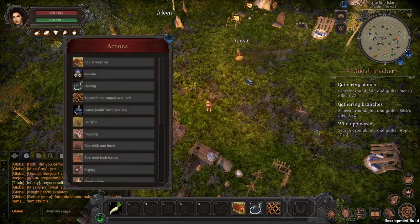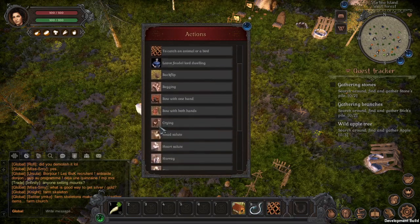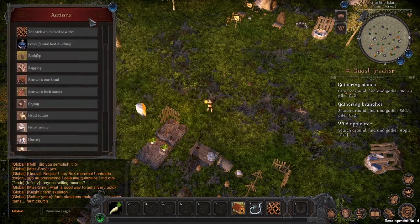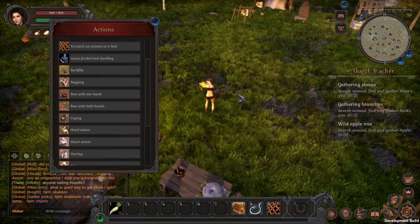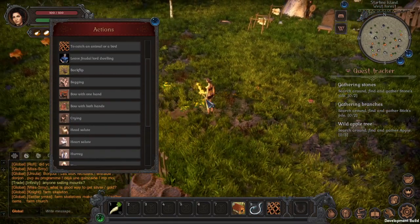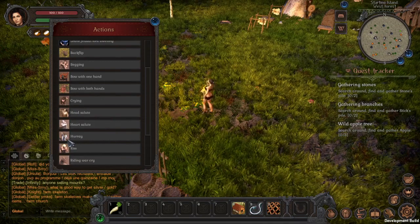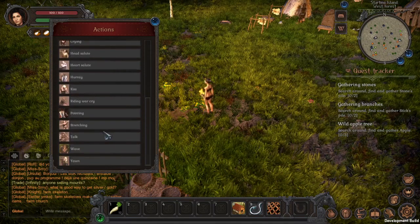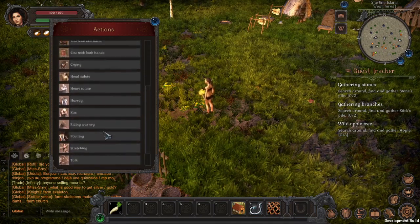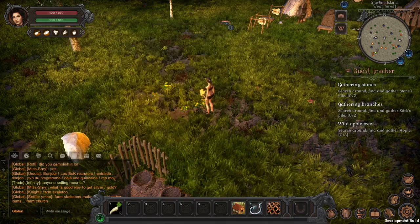Then we have actions/emotes. I can do crying — my character is actually crying now! These are basically emotions: talk, wave, stretching, pointing. There are lots of options — a pretty decent amount of emote options.